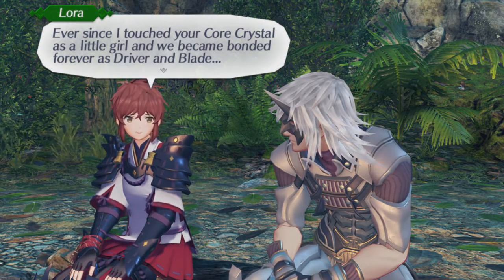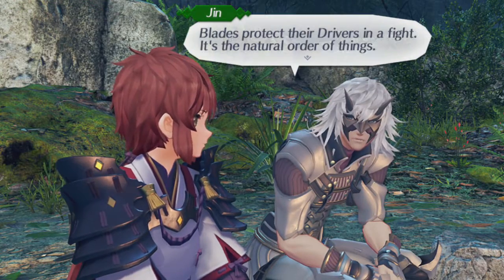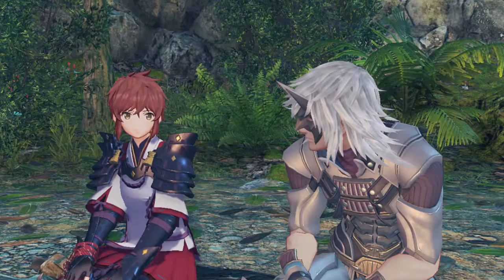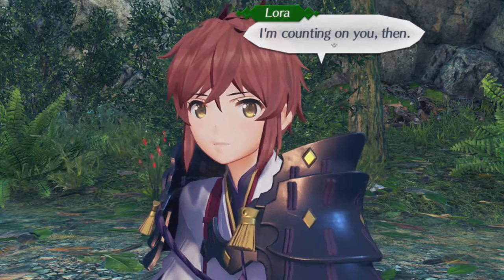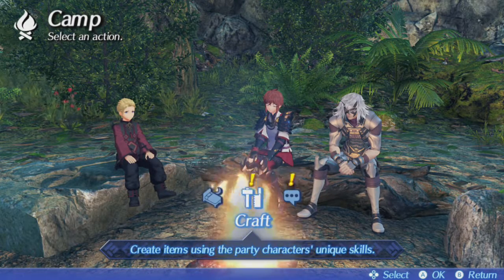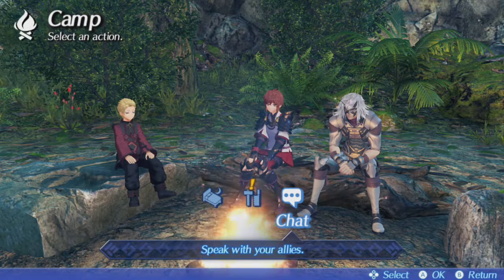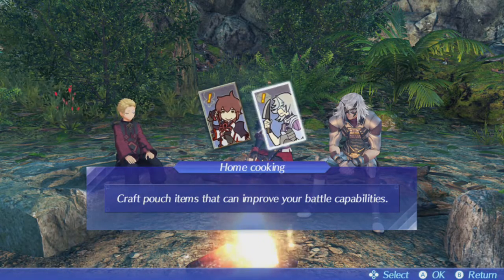After every story beat, after every cutscene, you pretty much get a new conversation. They show a little bit more in depth into the characters, which I really like. And that's why I also like these campsites. Your pouch items — you can never miss one, because if you miss one, you have another one. You can catch up on all your conversations. If I select it again, I would get the same conversation as the last one.